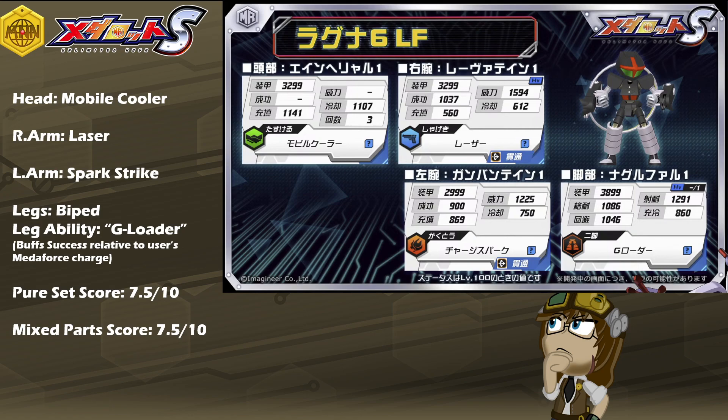As mixed parts, I have to rate him at an equal 7.5 out of 10 for the same reasons. Honestly, you could use any one of his three parts and generally not go wrong, because they are all very well-rounded skills usable basically anywhere — Mobile Cooler for two separate stacks of speed boosting, Laser for conventional optic-attribute shooting even as a heavy part, and Charge Spark on the left arm. His heat and cool stats are actually pretty solid too: 5 and 600 is usually a solid range for heavier parts, but Charge Spark with a heat of 869 and a cool of 750 means he'll be going wickedly fast whether he has the charge to pump into that boost or not. The biped legs with G-Loader won't be the greatest ever, but if you're not looking for something obsessively broken that shatters the meta, Ragna-6 may very well be the model for you.